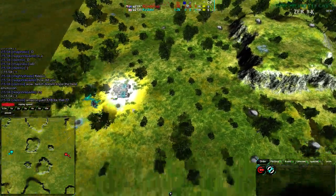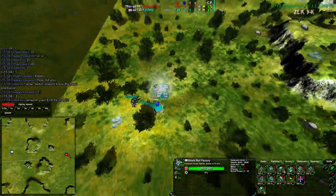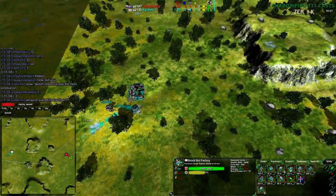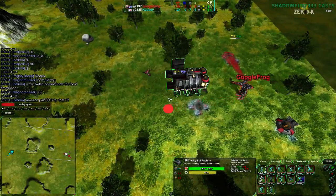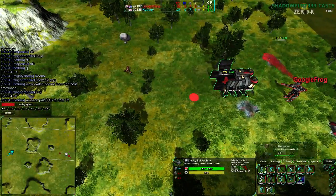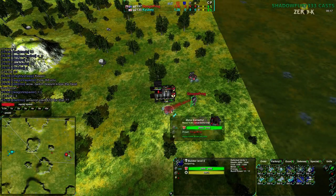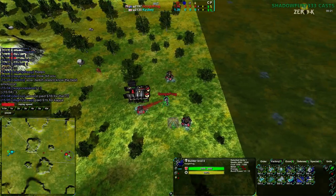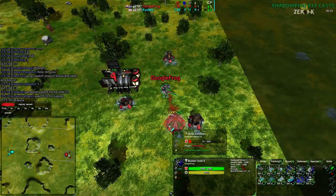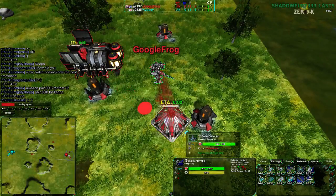Let's see what they go for. Qbae going for Shieldbot Factory and going for very quick bandits — wow, not even trying to go for the reclaim. Google Frog goes for a couple of glaives for defense, then goes for three conjurers, which is much more expected, and also gets up fairly quick metal extractors — three metal extractors and then the solar plant. So there will be a very slight stall, though not the biggest deal.